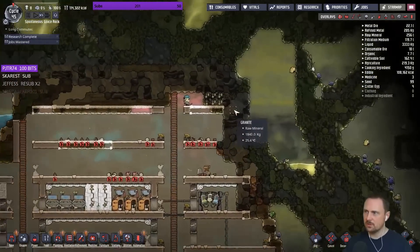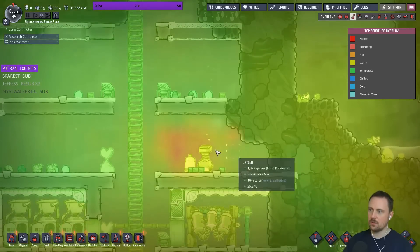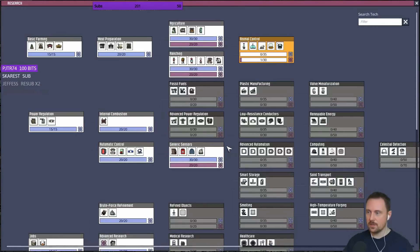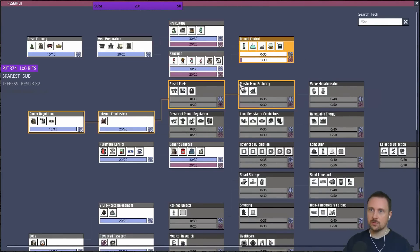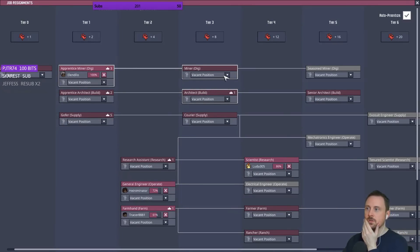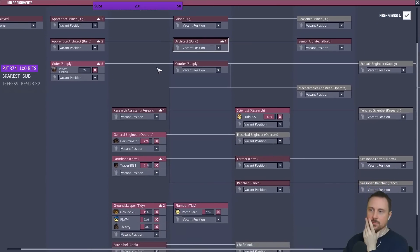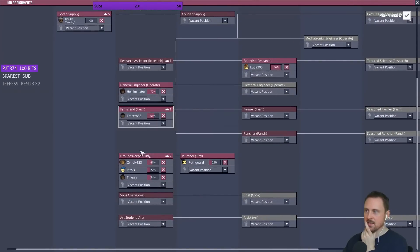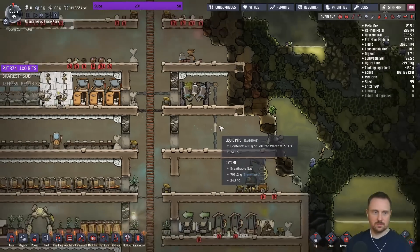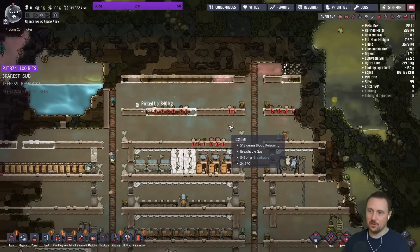I'm not too worried yet because this one is not going to operate very often, this one is not going to operate at all, and this one is not going to operate very often. I also feel it was probably a good idea to put one of these here - whatever they come in and drop off, I don't want it to spread. Oh my god you're not looking pretty - slime lung, that's not looking good. Is power really running that low though? 24 degrees - nothing to worry about. That one is certainly heating things up unfortunately. Research completed and job mastered - nice!